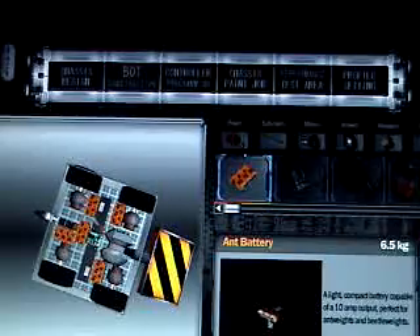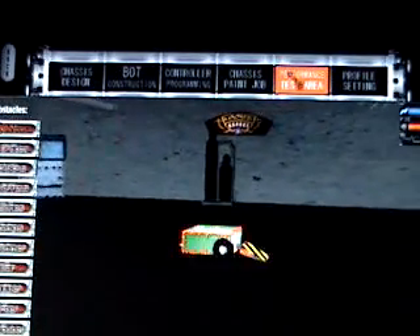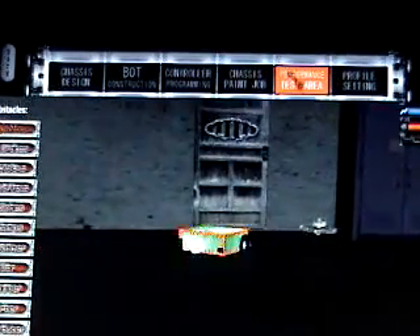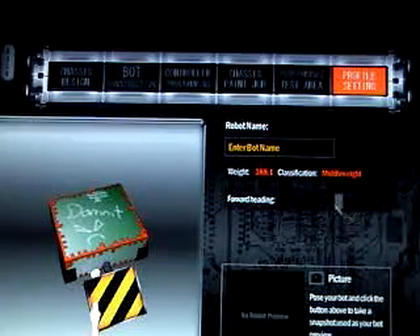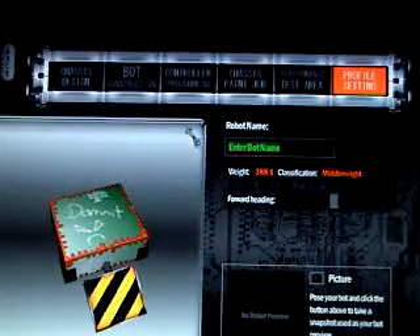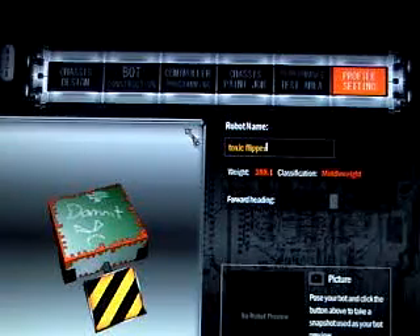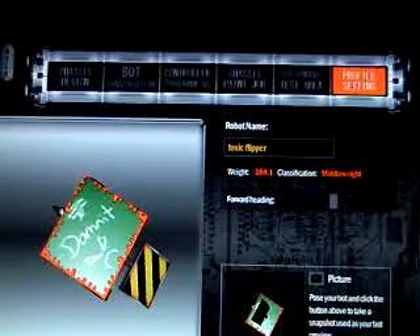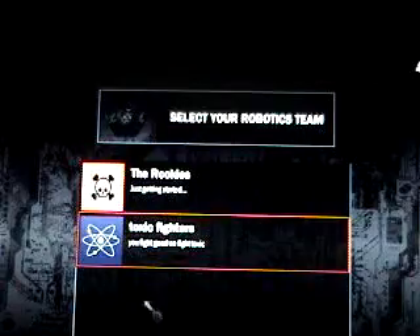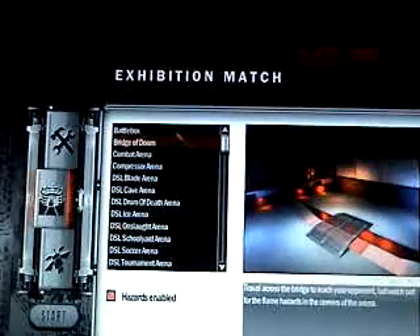Now your wheels, the flipper, and your spike are a lot stronger. Let's see if I put a big enough wheel — yep. All right, now time for the battle test. First, go to profile picture, set it to where we start. Bot name — name it whatever you want. Toxic Flipper. Okay, take a picture.